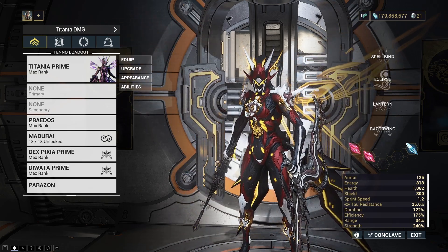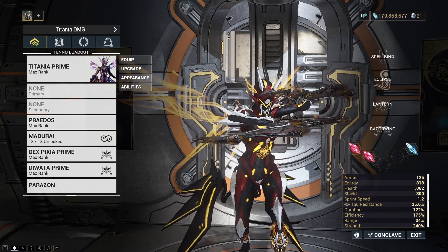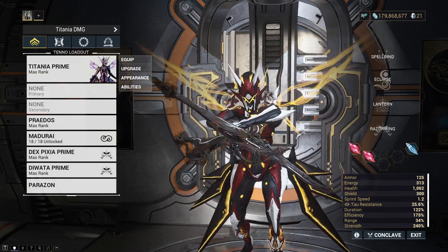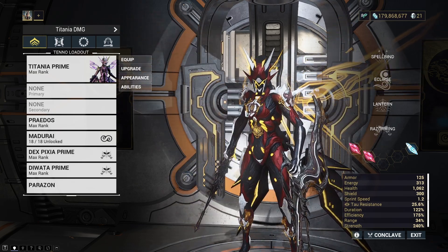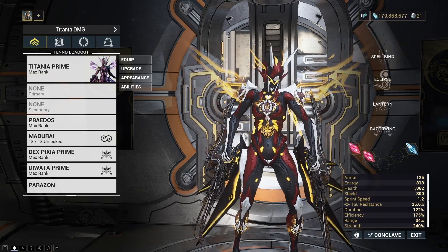Today I'm going to run through the build I like to use for taking down the Ropolist, farming up all of the amalgam mods. If you're not into Wisp Prime or you want Wisp to put through the Helminth, you can also farm normal Wisp parts in this fight. It's quite an important fight that all players are going to have to encounter at some point. It is a sentient boss fight — an eidolon, if you will.